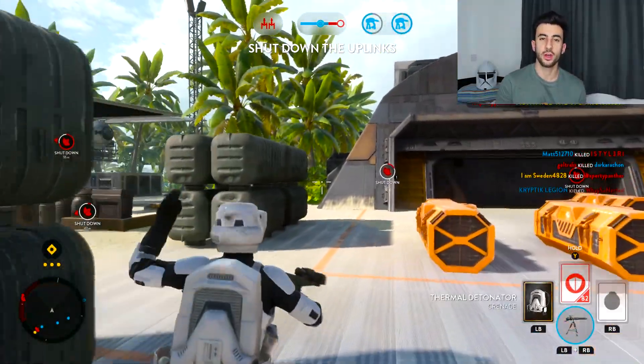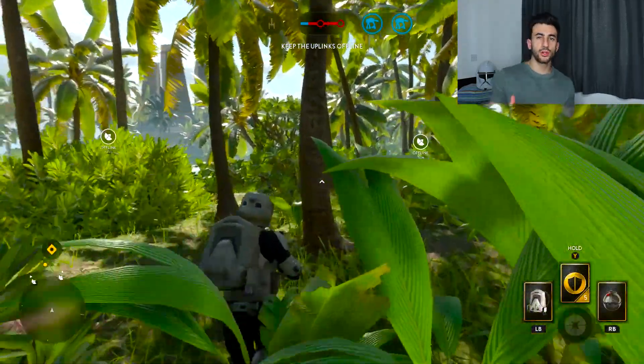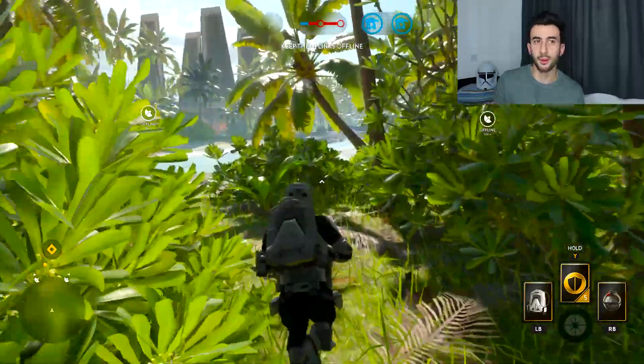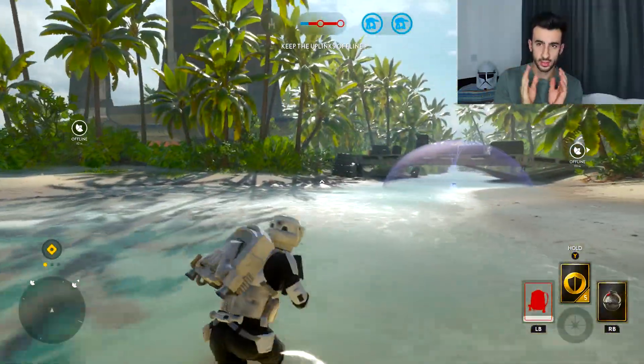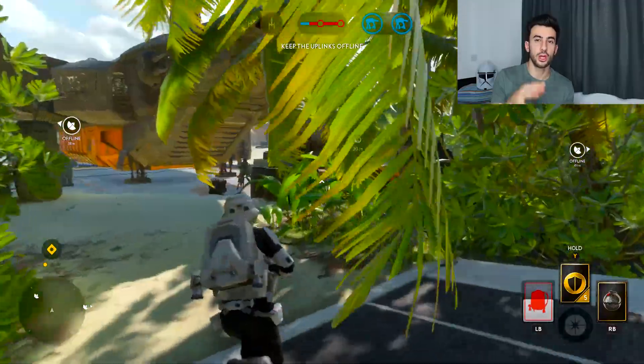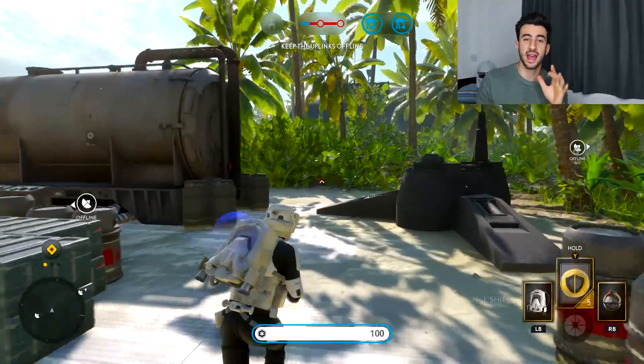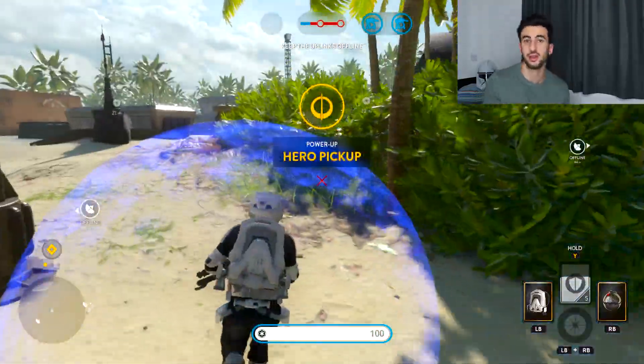Now I need to show you guys the Imperials for that first section. Every time I do these videos, I say very frequently that both the Hero Pickup locations apply to both sides — this is especially relevant with this map due to the fact it's so small. So when you guys spawn in as the Imperials, the same thing applies. Because there's a lot of foliage on this map, I would recommend using it as cover to get those Hero Pickups. Here you might encounter some conflict, so you need to have a shield equipped if you want to get Hero Pickups consistently on this map.